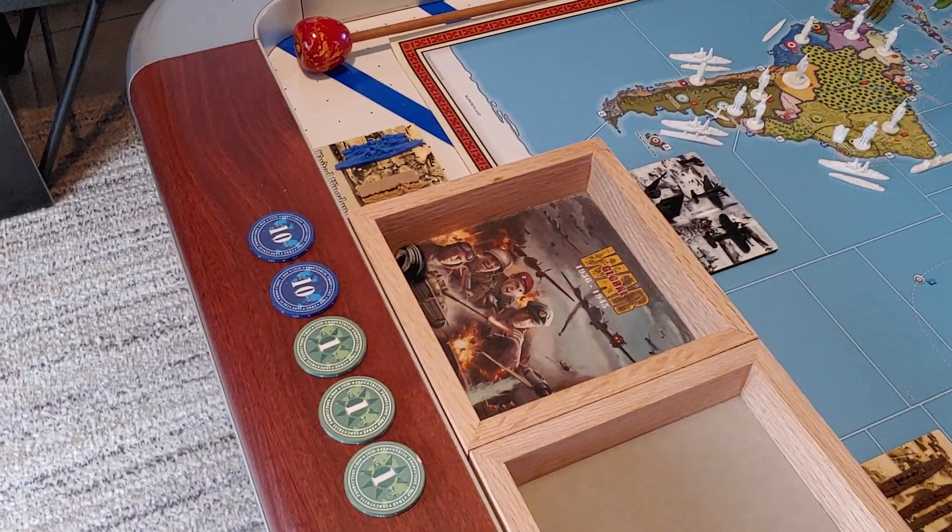The second combat is down here in Spain. One infantry from Madrid is going to come down to — I'm not even going to try to pronounce that — the southern territory next to Gibraltar. They take that because it's unoccupied. I was thinking about trying to take the rest of Spain this turn, but I don't want to risk losing too much and spread myself too thin. I will get one free infantry each turn, so I'm missing out on an infantry this turn by not finishing off Spain, but it's only going to be one turn. Spain will be nationalist before too long.